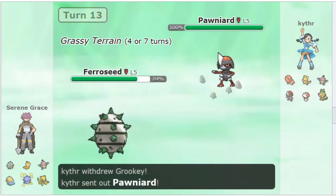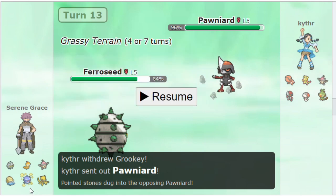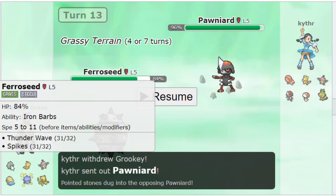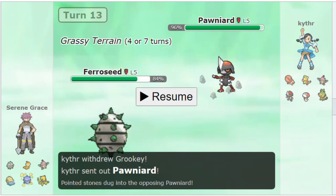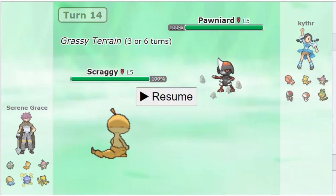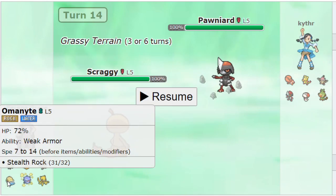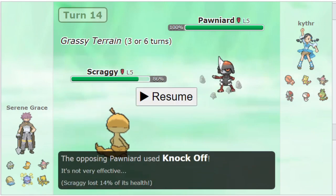He switches to Poniard, and Poniard was a good play from him because it covered all of my options. Grooky is checked by Coughing, Valibi, and Ferroseed, but Poniard beats all three of these. He made a really good play going Poniard to cover all of my potential switch-ins. The reason Poniard beats Ferroseed is that I don't necessarily want to get Knocked Off. So I decide to switch to Scraggy, and here I made a strategic decision - Scraggy is typically a sweeper, but I don't really have a great switch into Poniard.